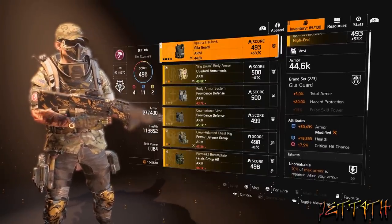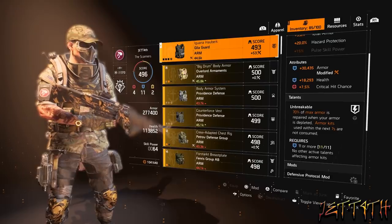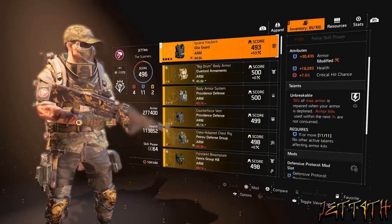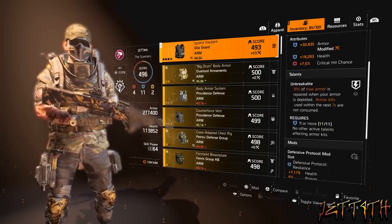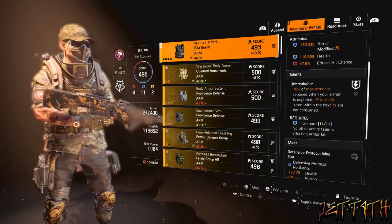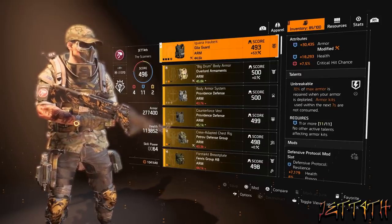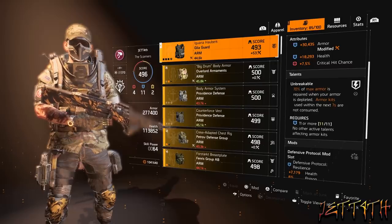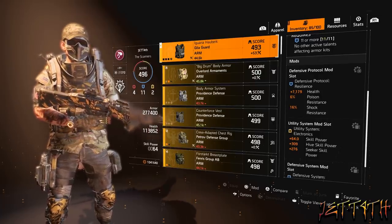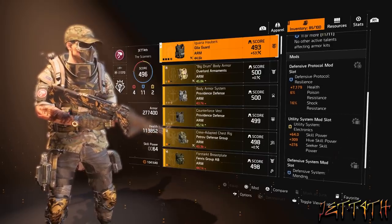For the chest piece, we are using a Gila Guard — actually using two pieces of Gila for the plus 5% total armor and plus 20% hazard protection set bonus. Attributes: plus 30,435 armor, plus 18,293 health, and plus 7.5% crit hit chance. The talent is Unbreakable: 70% of max armor is repaired when your armor is depleted, and armor kits used within the next 7 seconds are not consumed. This is a very strong talent — it makes us very tanky and lets us proc Crisis Response nearly whenever we want, giving free reloads and free ammo.